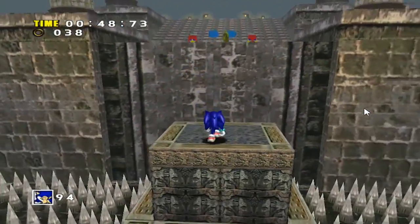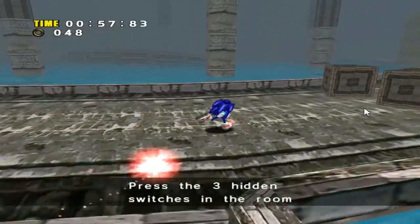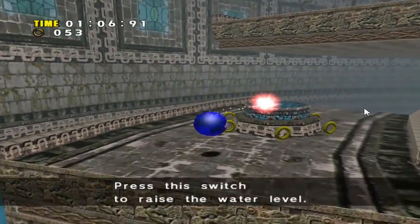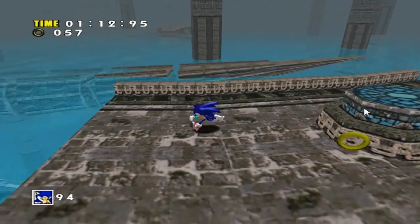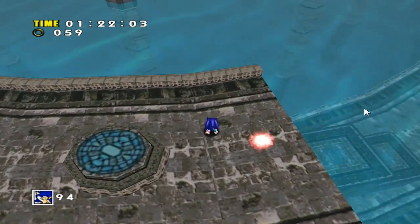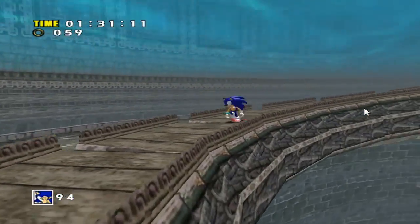This is the only stage in Sonic Adventure, and Sonic Adventure DX obviously, that only two characters can access. Usually there's three characters that go into every level — this one only has Sonic and one other one. The whole point of this puzzle is one big room. There is a water level that constantly rises as you go up the room by pressing buttons. And there's a big stone snake spinning around the center who eventually becomes the platform.